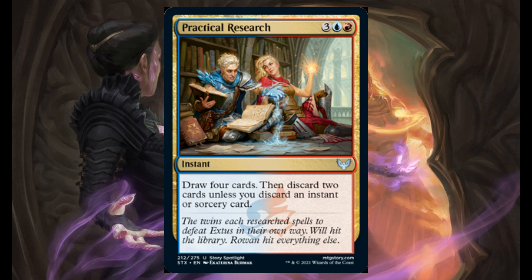Practical Research — 3, 1 blue, and 1 red. It's an instant. Draw 4 cards, then discard 2 cards unless you discard an instant or sorcery spell.